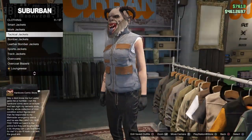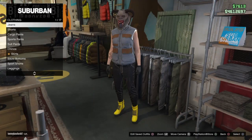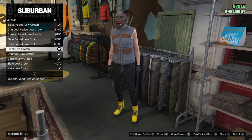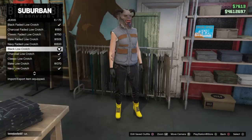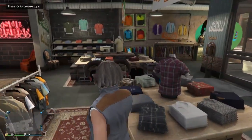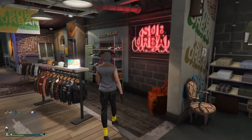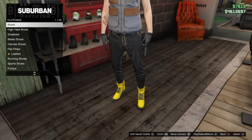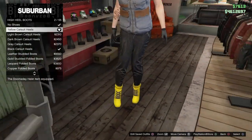Once you guys have this, you guys are done with the top section. Make your way up to the pants section — go to jeans and get the black low crotch, 6 out of 70. Then make your way to the shoes section. Go to high heel boots and get the yellow catsuit heels, 2 out of 55.